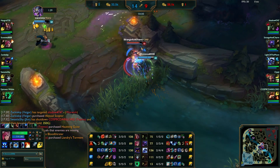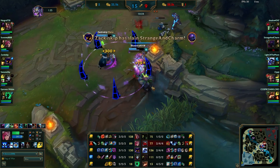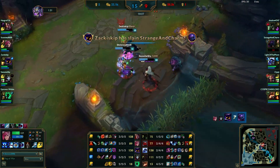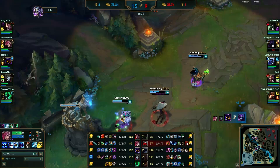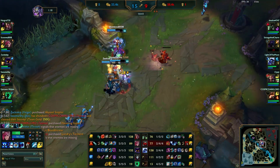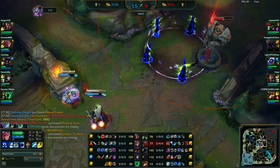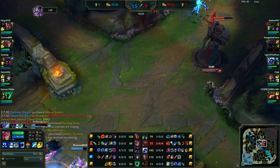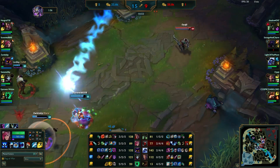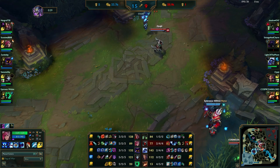If Draven stops dying, he could possibly annihilate my team. Since I'm not building tanky, I'll probably die in most team fights. If they manage to control me before I pop somebody, they'll have a huge swing in their advantage. But both teams have very dangerous members — you've got to pick off either my Veigar or their Draven, and then the rest of their team will just crumble.